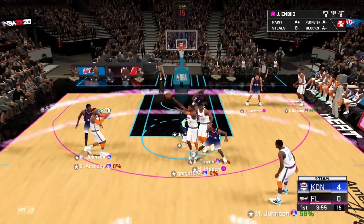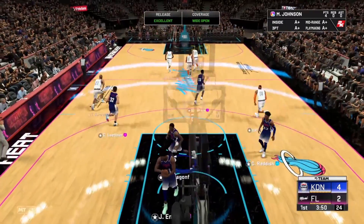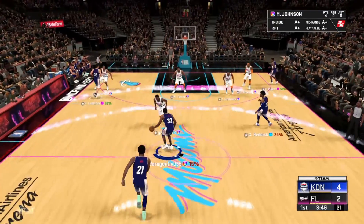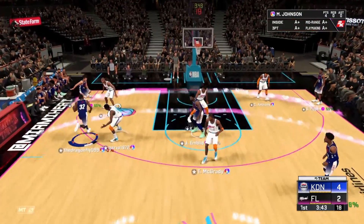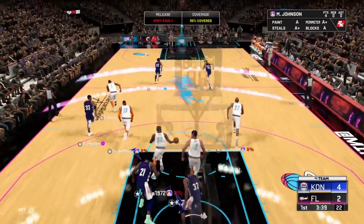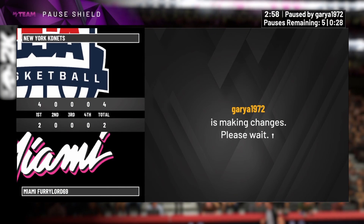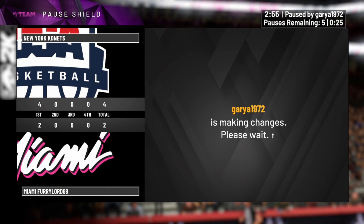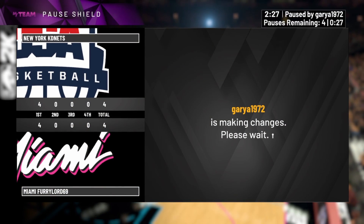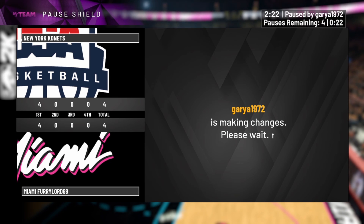Score is four-zero. He's trying to go off with Melo — horrible defense by me. I don't know why he settled for the fadeaway, I thought he was going to paint with that. But he made it, it's a good shot — he's wide open. Another turnover by me. I'm the one controlling the player and he comes down and greens a shot. This guy was pausing me for like the next minute.